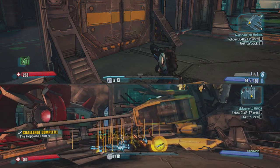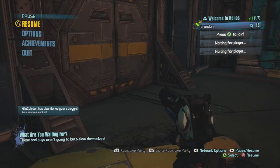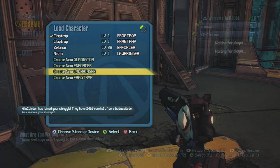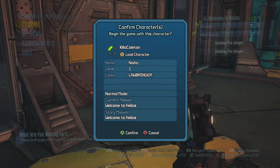If you want to continue doing this, all you need to do is save and quit so the badass points save, and then you just want to join the game back. You want to join back with a new character, and then you just want to repeat the process.